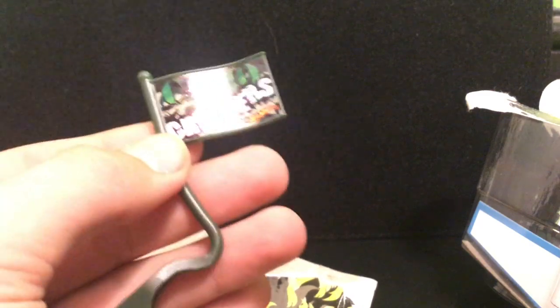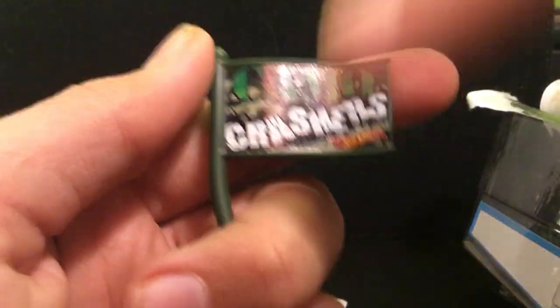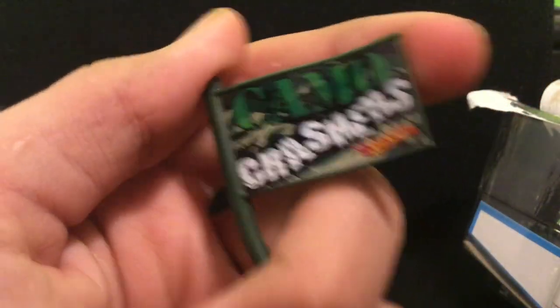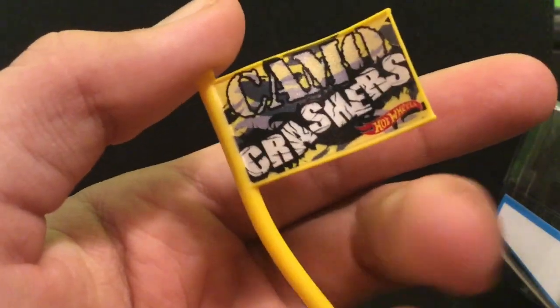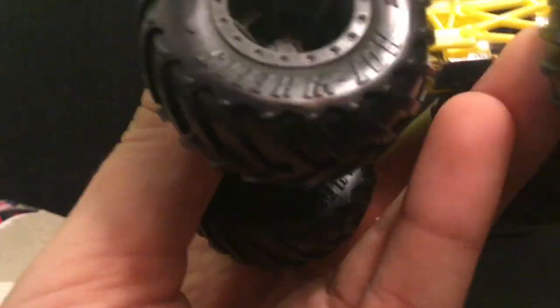By the way, the Camo Crashers come with flags — they're different colored flags but they all say Camo Crashers on them, just with different colors on each. This is Town Hauler's flag. Now let's take a look at Pure Muscle. I like this one — I like the yellow. It has the Camo Crashers logo, then the Hot Wheels symbol, and the Hot Wheels Monster Truck symbol on the other side.